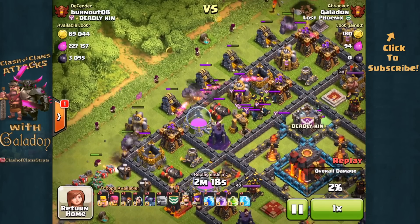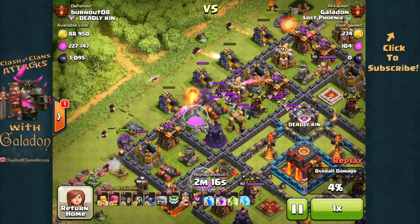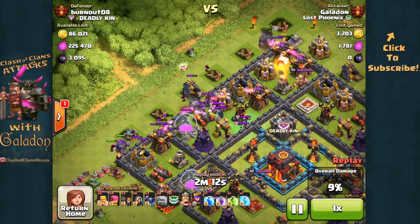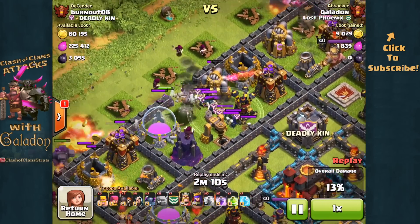Wizards moving in behind, clearing those surrounding structures, Wallbreakers opening that path towards the Town Hall. Now I don't usually lure the Clan Castle troops — I count on a well-placed Lightning spell.